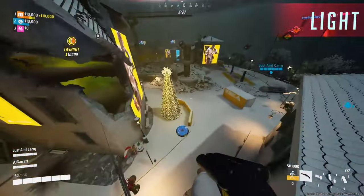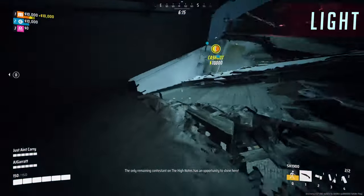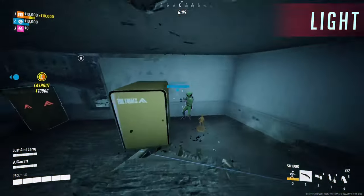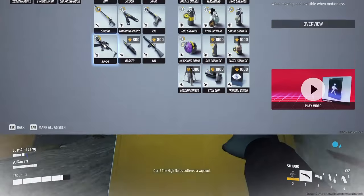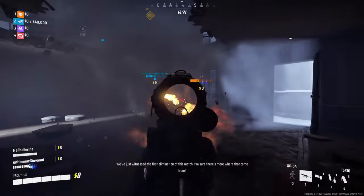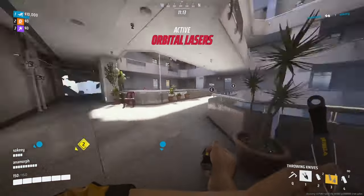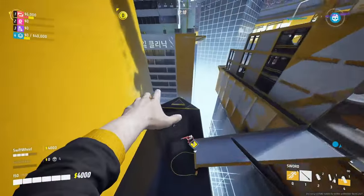Starting off with the Light build. These are quick on their feet, extremely agile, with access to impressive skills and weapons that let them become the best assassins in the game. The Light class has access to the biggest arsenal of weapons, all of which can kill you in seconds. Deadly options include the MP5 SMG, the silenced pistol, a double barrel shotgun that one-shots other Lights at close range, throwing knives which are amazingly fun, and of course the sword — one of the meta weapons at this point in the game.